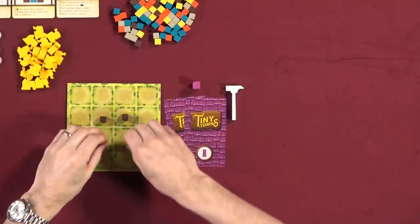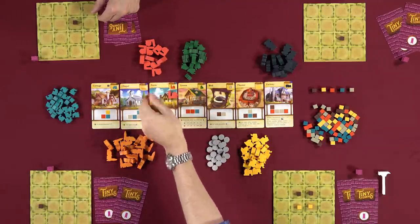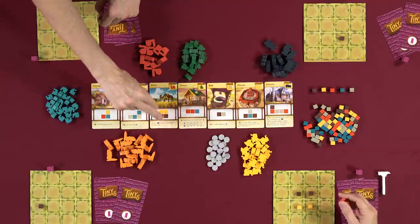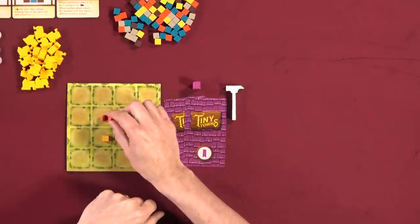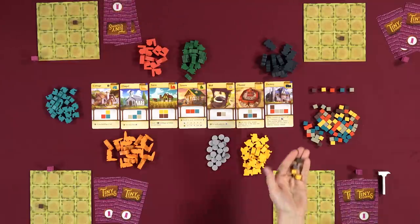Let me put one in play on my own board to demonstrate. I'm going to build a farm this turn — you can see that looks like the shape there. I remove all four of the resource pieces, and the building piece goes in one of those four places. Once constructed, those cubes get returned to the supply. That's the end of my turn.